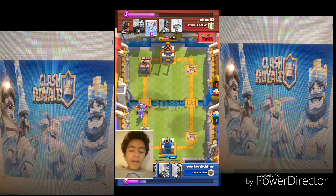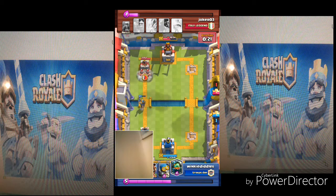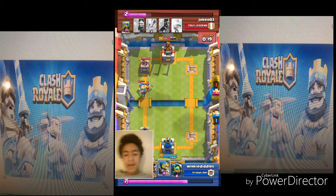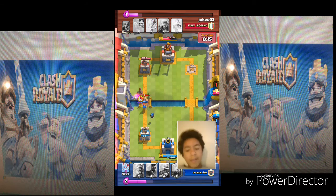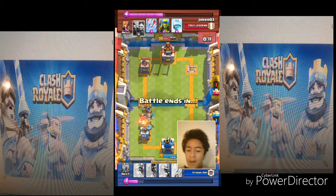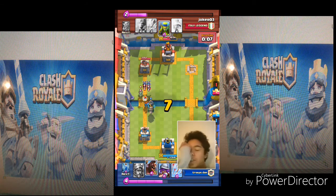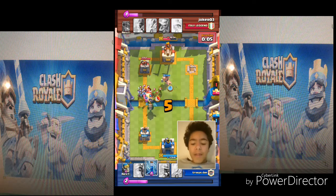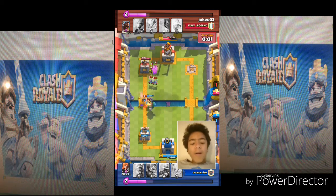He's got the Valkyrie, Goblins, and level 8 Goblins — it's a weird push, but it works, especially against me. He sends Elite Barbarians; I put down Valkyrie and Bomber and it's going okay. We're just about to tie. After this, I guess we're going to do a live battle.